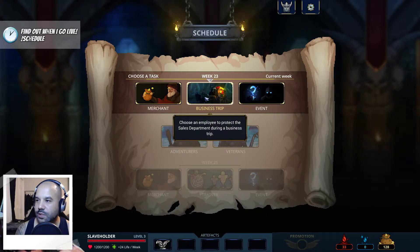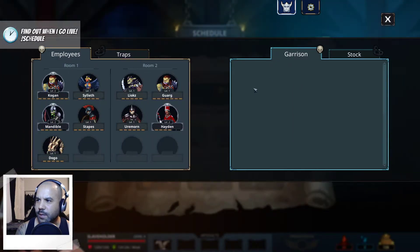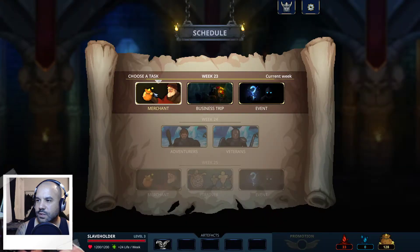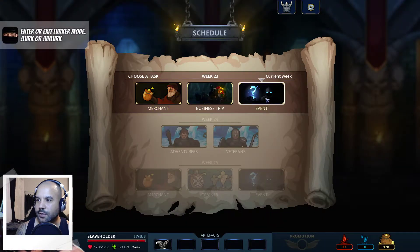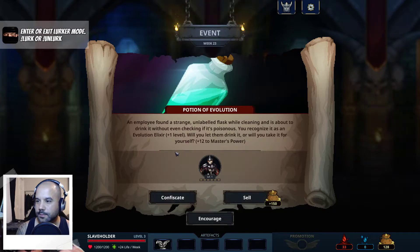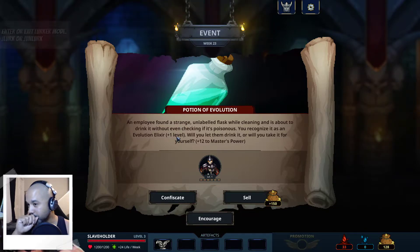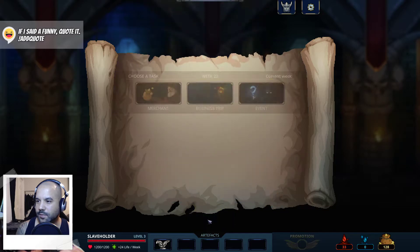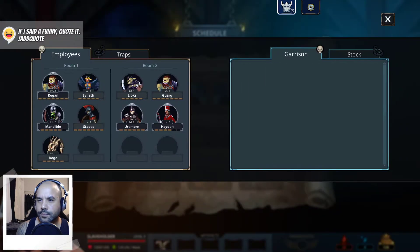We're in week 23, got a business trip - our dude came back from the business trip. He's back, playing as a merchant, I have 128. An employee found a strange unlabeled flask while cleaning and is about to drink it. It's poisonous - you recognize it as an evolution elixir, plus one level. Will you let them drink it or take it for yourself? Plus 12 to the master's power - let him drink it, level up my dude.